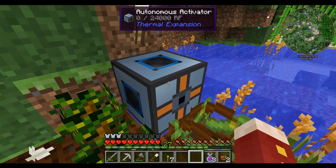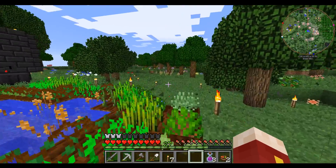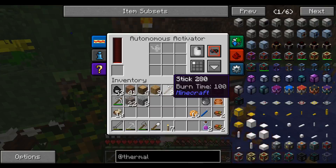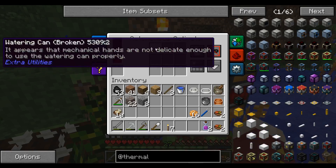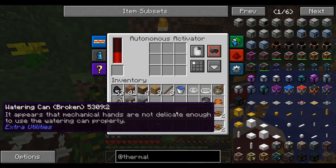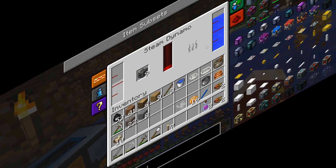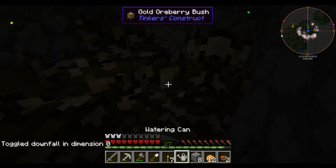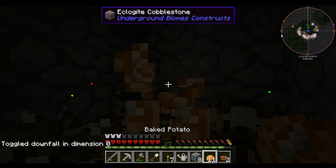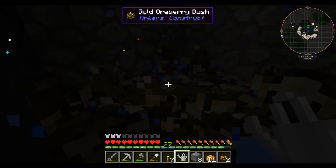I guess I'll just rotate this thing. I'm gonna try to get this thing to water these plants over here. I'll actually probably make another watering can — I kind of want to get more corn, and I really want more zucchini. I can't place it like that. Right-click, not sneaking — is it gonna right-click with this thing? How about left-click? Oh crap, it needs power — that's stupid. Well, I'll go make myself another dynamo, hold on.